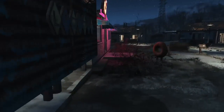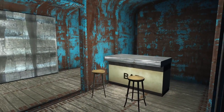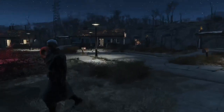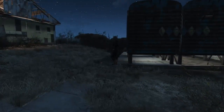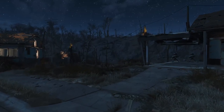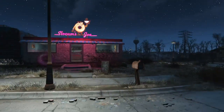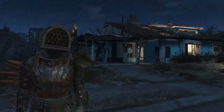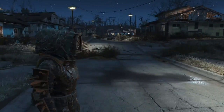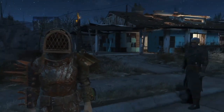For some reason settlers sometimes like to gather right here in between Slocum's Joe and the bar, but they're all in bed right now. So that's Sanctuary Hills — we'll move on next to Red Rocket. If you enjoyed this video, make sure to drop a like and subscribe for more content like this. Thank you everybody so much for watching, and I'll catch you guys next time.